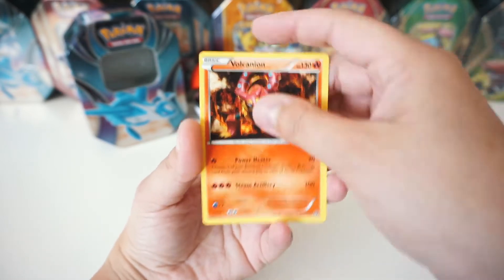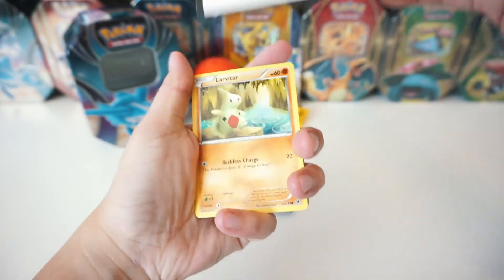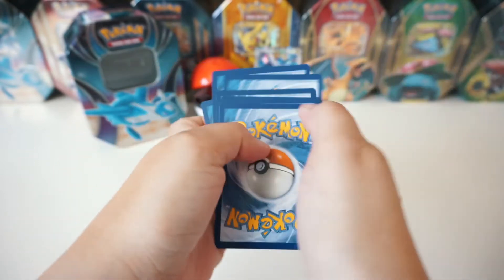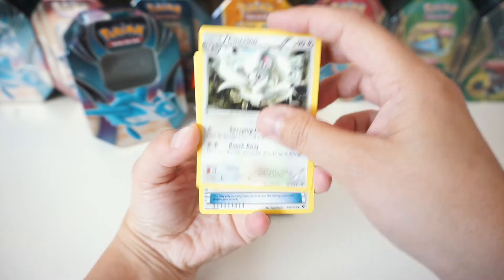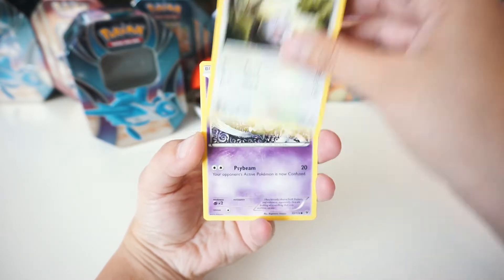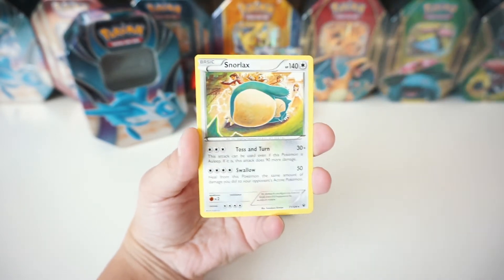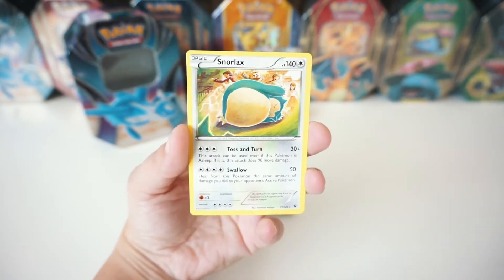The reverse is a Larvesta and the rare is a regular Volcanion. All right noobs, on to the next — we're going to the Fates Collide booster. Here is the code card. We've got a Shauna trainer, a Cinccino, an Old Amber Aerodactyl, a Larvitar, a Vullaby, a Minccino, a Whismur, a Gothita. The reverse is a Seel and the rare is a regular Snorlax. That artwork is really epic looking — check that out.